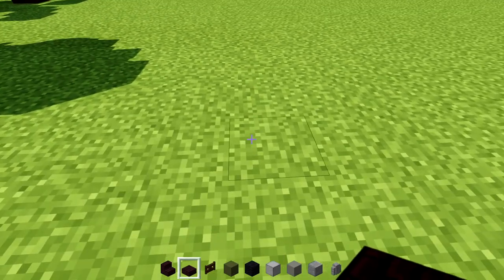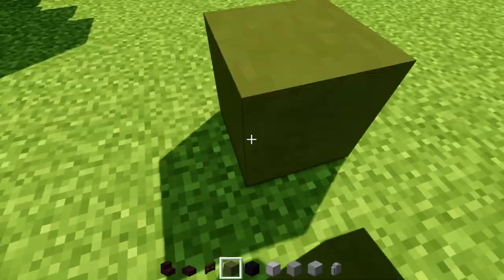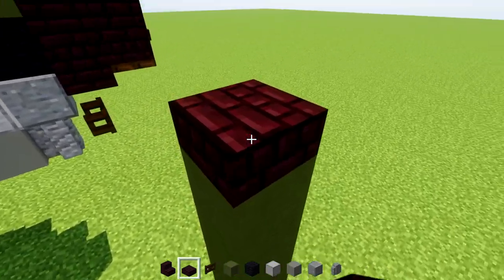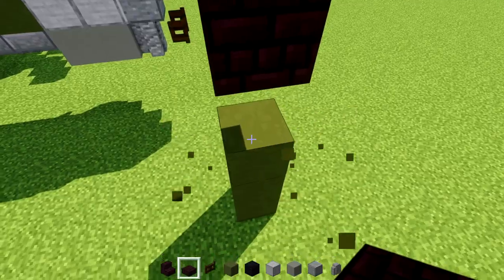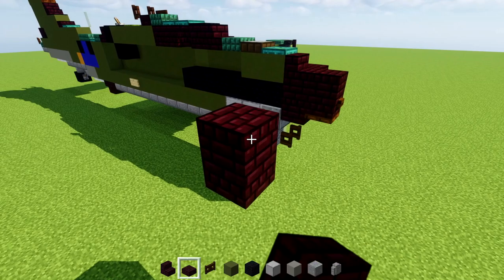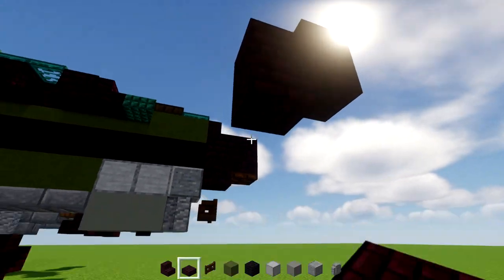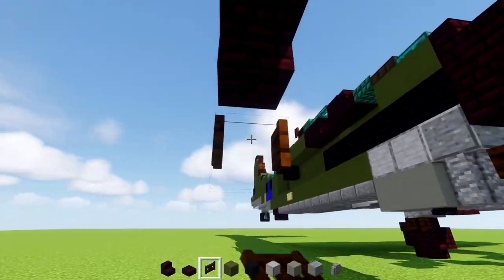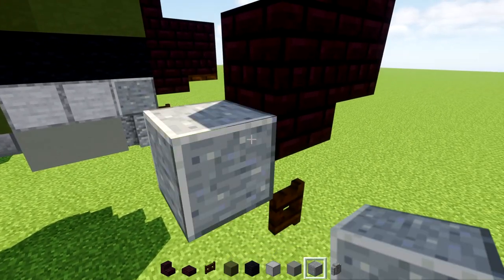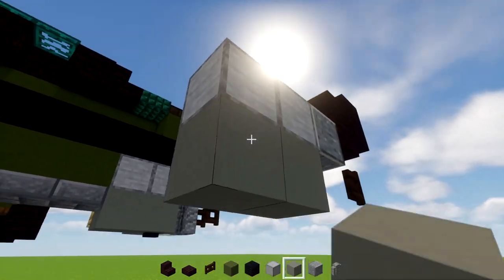The nose is going to be a nether brick block approximately five blocks above the ground. Place the nether brick block at the fifth level, then add a nether brick slab on top. Behind it, add another nether brick block and a slab at the bottom. Underneath that, add a dark oak fence gate facing towards the back and open it up.